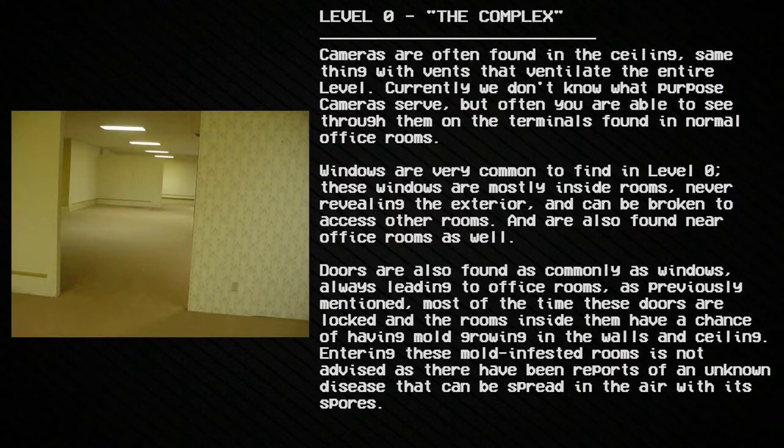Currently we don't know what purpose cameras serve, but you are often able to see through them on terminals found in normal office rooms. Windows are very common to find in Level 0 — mostly inside rooms, never revealing the exterior — and can be broken to access other rooms. Doors are found just as commonly as windows, always leading to office rooms. Most of the time these doors are locked.